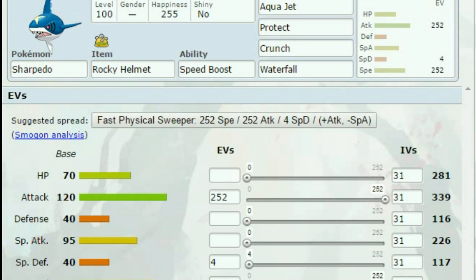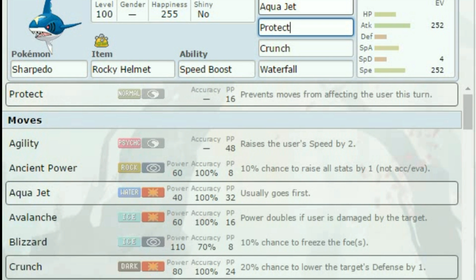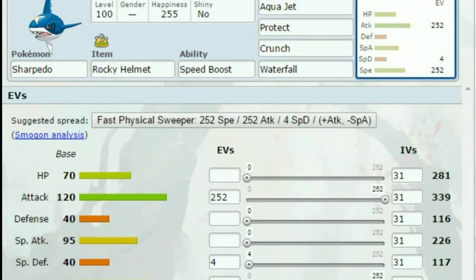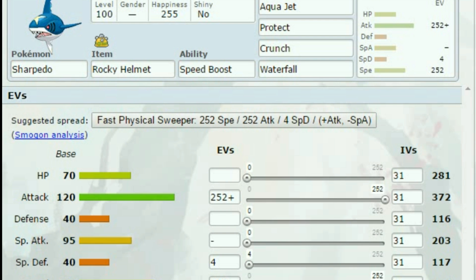If we don't get that Trick Room up, this is going to really help. I went with Sharpedo and gave him a Rocky Helmet, so I'm basically getting both abilities — Rough Skin and Speed Boost — by losing an Item Slot, which I find perfectly fine. Speed Boost lets him raise one stage of Speed per turn. I gave him Protect to get that free Speed Boost, Aqua Jet for priority, Crunch for STAB, and Waterfall for STAB — Waterfall can lower Defense and Crunch can flinch. This is a Fast Physical Sweeper with 252 Attack, 252 Speed, and 4 Special Defense EVs. We're going with Adamant to make it even stronger.